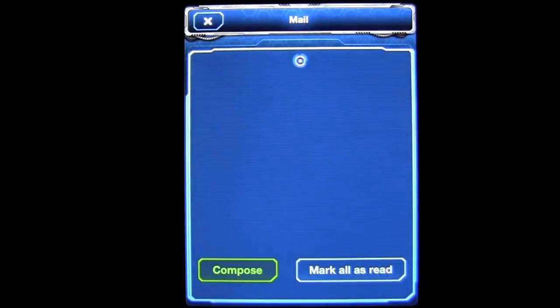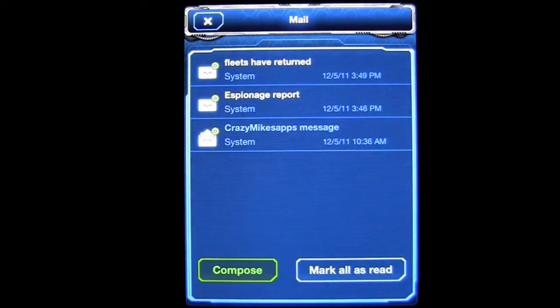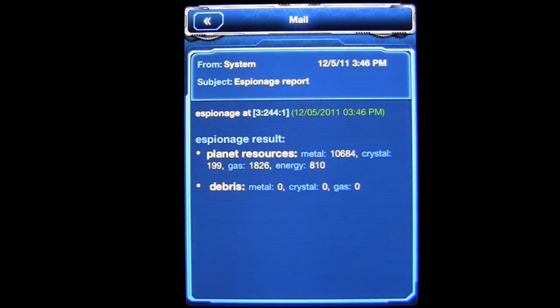Here you have your emails, which will come to you from people who want to become an alliance member with you. I have my espionage report — I spied on a planet, so let's tap on there and see what I have. Planet resources has got some metal, less crystal, some gas, and so on.